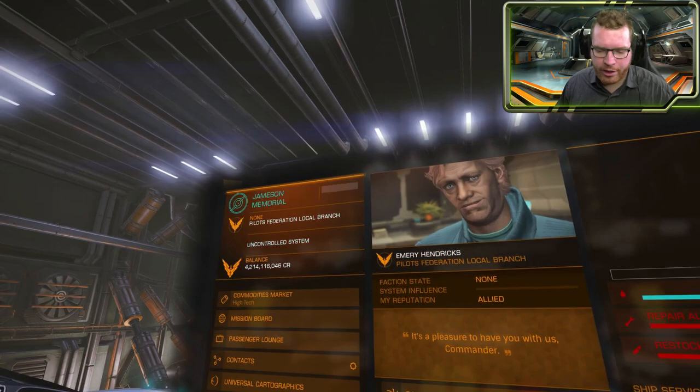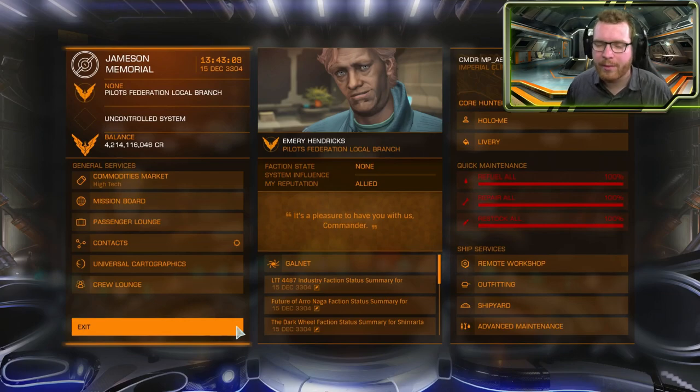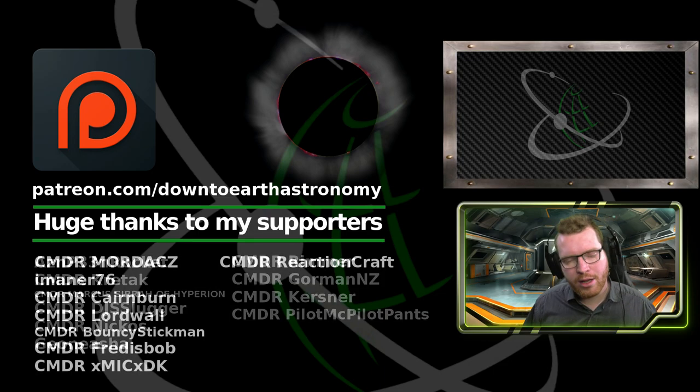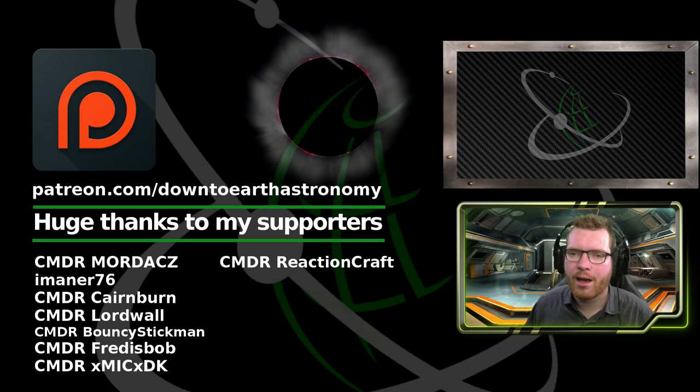That was pretty much the overview of all the equipment and ship recommendations. Next time we're going to talk about locations, then tips and tricks, and later on I'll do dedicated build guides for my core hunter Clipper and my Corvette traditional mining ship. If you want all that information, remember to hit that subscribe button. Thanks a lot for watching, and until next time, I'll see you in space.